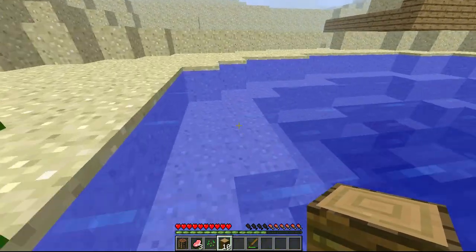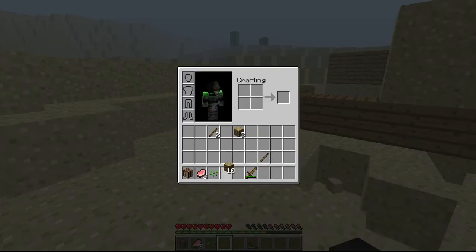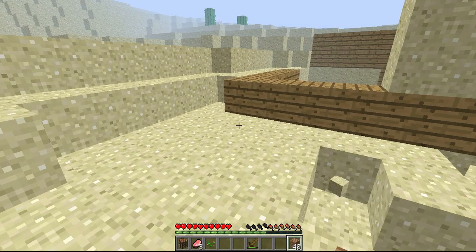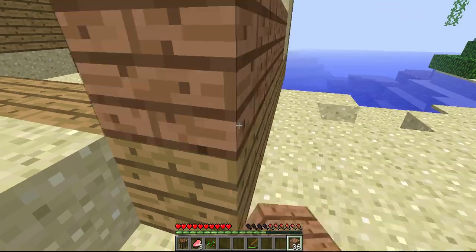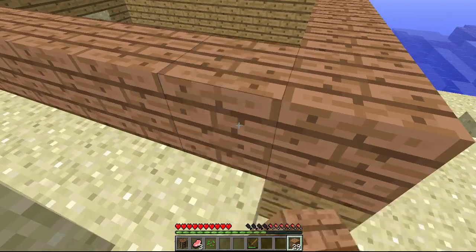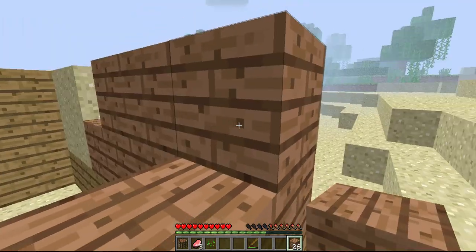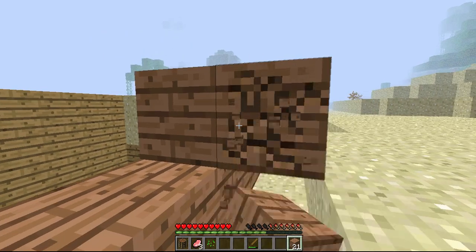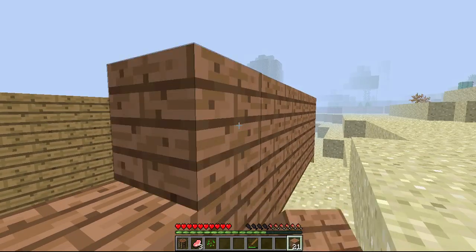Ten more pieces of wood — that might work. It'll probably be birch or redwood, kind of ugly wood, but it'll be okay. This house probably isn't going to be the most beautiful thing ever. But guess what — it's a house, and if it does what it's supposed to do it'll be fine.